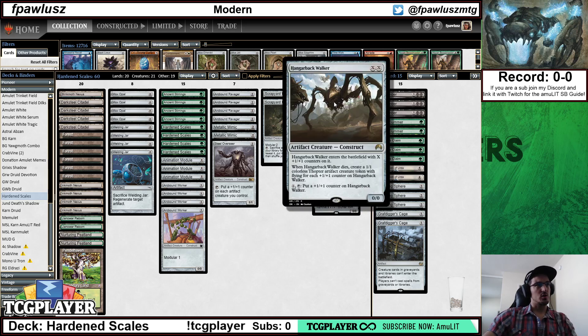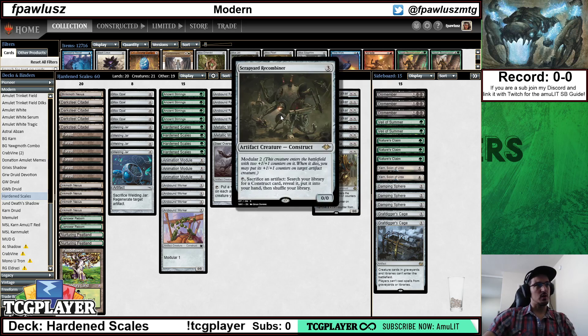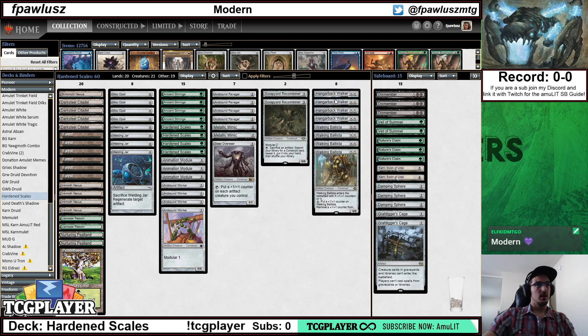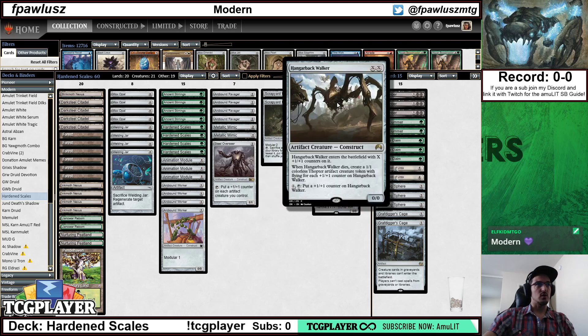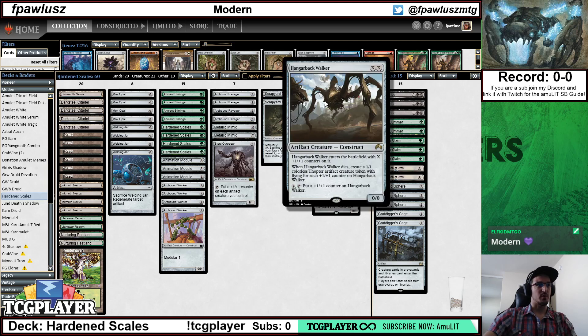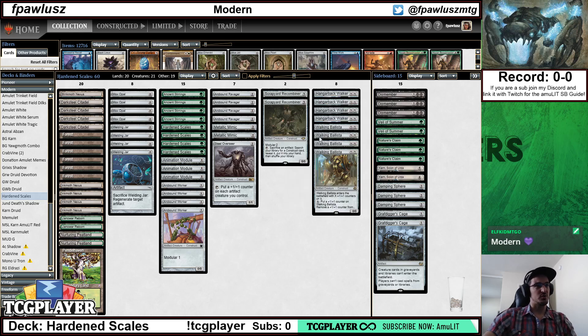Also, if you have a Hangerback Walker and you play a Scrapyard Recombiner, you can sac your Ravager, crack it, and then sac the tokens you get from the walker. Basically, you can kind of go infinite getting Hangerback Walkers, and then each Hangerback Walker turns into more Thopters and more Hangerback Walkers. It's kind of sweet.